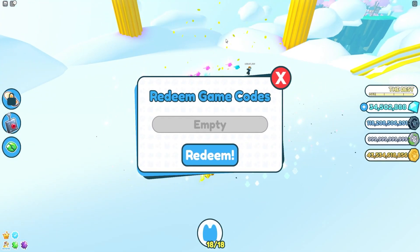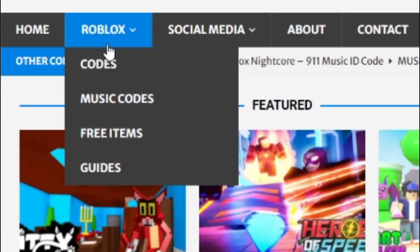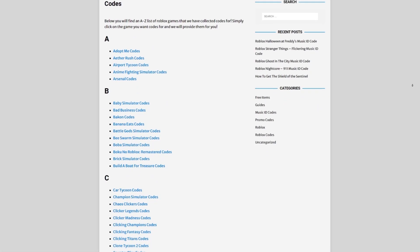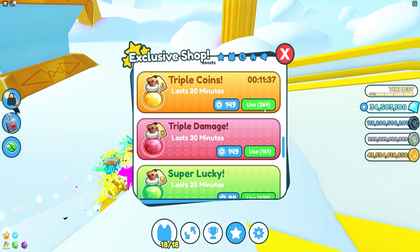Are you fed up watching YouTube videos just to find Roblox codes? Well, I've got a solution — rblxcodes.com. On the website you can find game codes, music codes, and guides. There's tons of stuff in there. Overall, codes are provided for over 300 Roblox games, so if you need a code for any game, it'll be there.